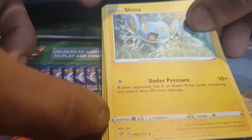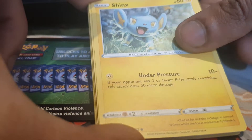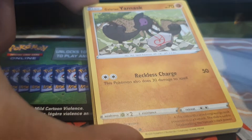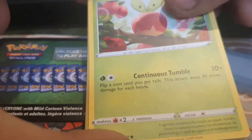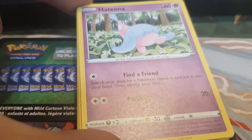It's probably not going to be the best pull. Shinx is up first — 60 HP, Electric type, with the move Under Pressure. Galarian Yamask next — 70 HP, Fighting type, with the move Reckless Charge. Then Applin — 40 HP, Grass type, with Continuous Tumble. Followed by Hatenna — 60 HP, Psychic type, with Psy Shot and Find a Friend.